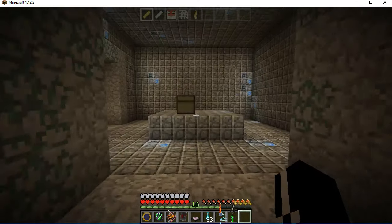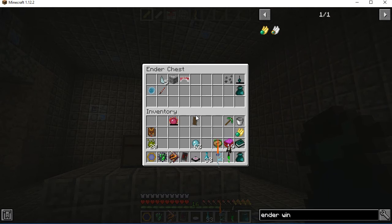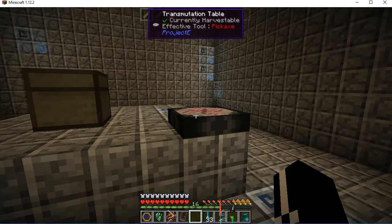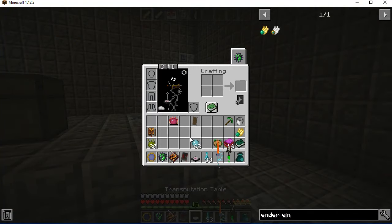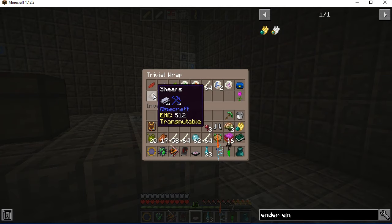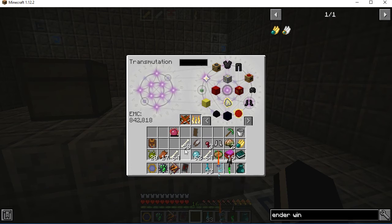I'm gonna check out these chests first if I can. I just remembered, I'm gonna have to see how I'm doing on space. I don't entirely need this bonus inter-sack right now anymore. Do I have a backpack? I do also have a backpack, so that's a thing. That is full, however, I need to transmute a few things, namely things that have EMC values. I don't really need the shears right now, so let's try this again, because I need to clear out a little space.